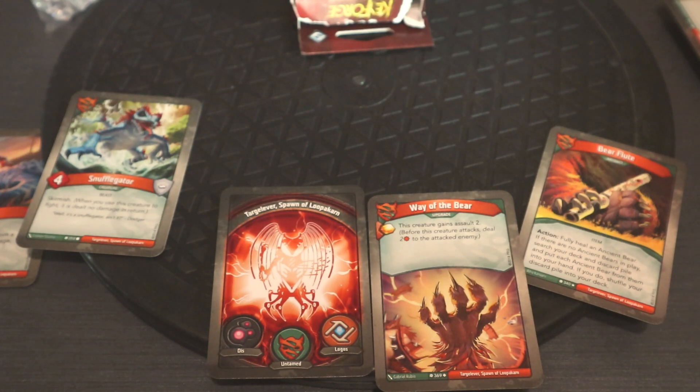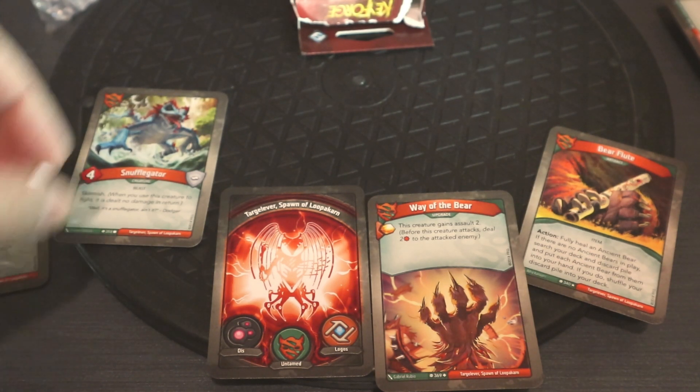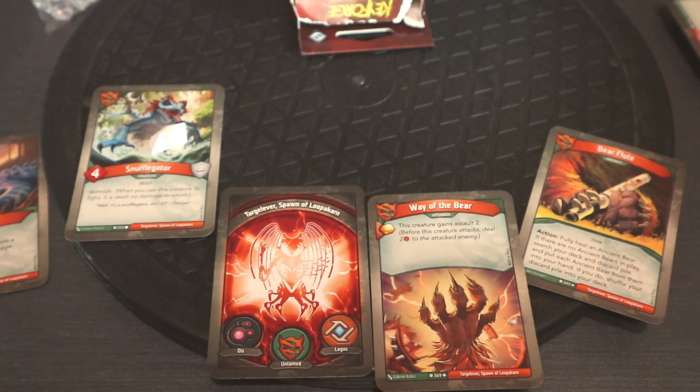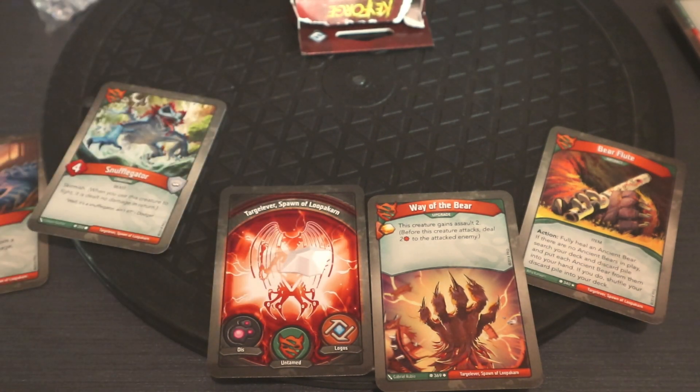There are also cards that refer to capturing or stealing amber. If you capture amber, it gets placed on your creature — when that creature is killed the amber goes back to the owner. If you steal amber, it goes from your opponent's card straight onto your own card.